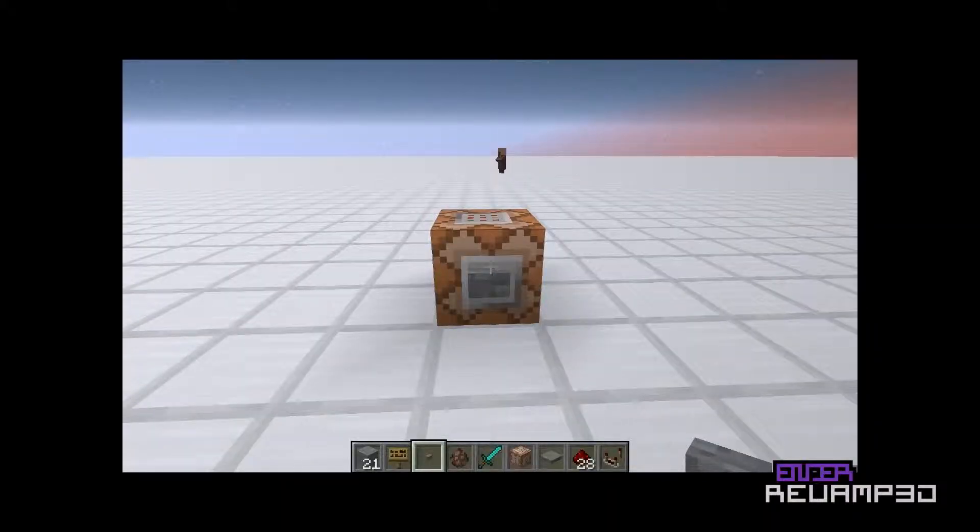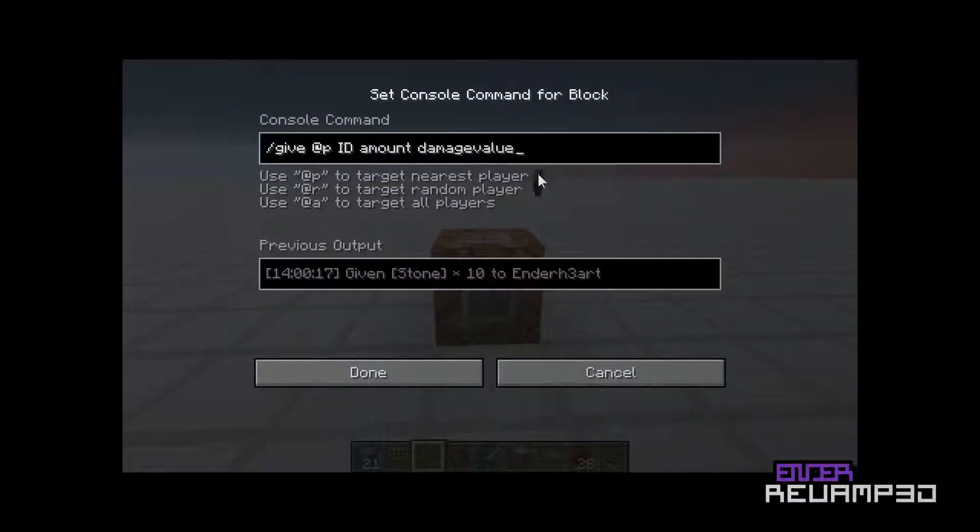Welcome back to another video. Today I'm going to be doing the give command. This was implemented way before snapshot 13w36 or 37, but I decided to recap it because the give command has a lot of new features. Now you can add extensions.